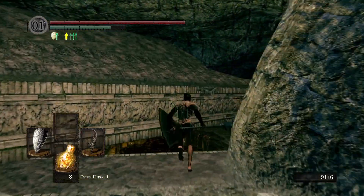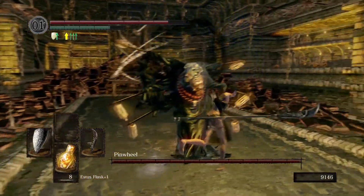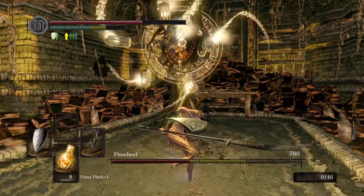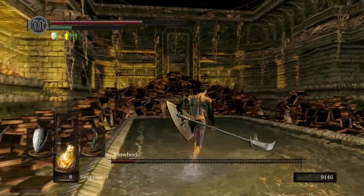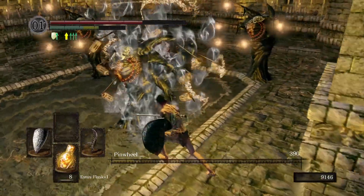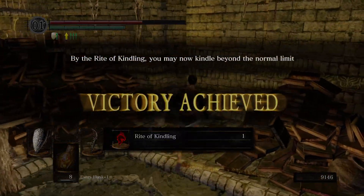On to fight Pinwheel, sometimes considered the easiest boss in the game. He creates these decoys, and there were a lot of decoys there — so that would have been quite tricky.